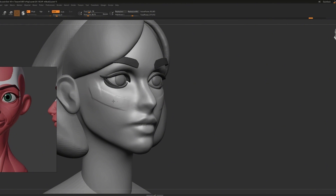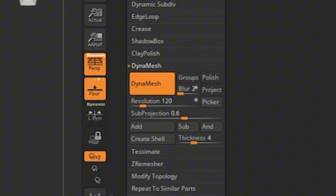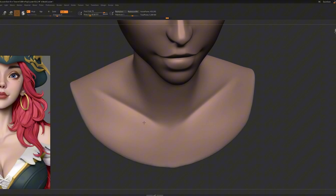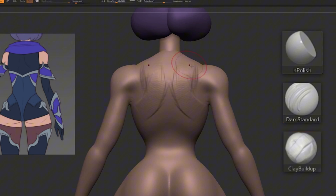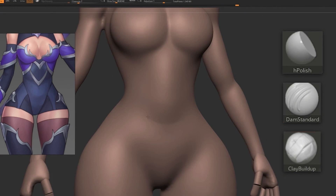After you are done with the blockout, duplicate the face into a new subtool. That will help you come back in case you're not happy with the new changes you made. Now you can dynamesh the head for a higher resolution so you can start pushing the forms even more. Great brushes to use are H-Polish, Dam Standard, and Clay Buildup. Those brushes are amazing and really good at making you focus on shapes and forms, and will also keep you away from smoothing everything.